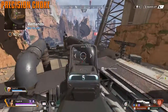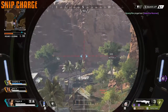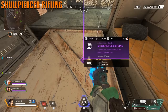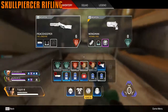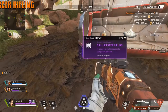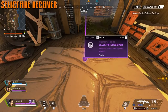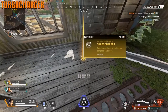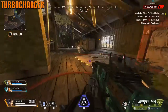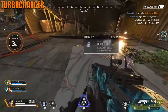The hop-up on the Triple Take makes it a charged sniper — when fully charged it fires one single beam dealing more damage instead of the three-shot spread. The Skullpiercer rifling attachment makes your Wingman and Longbow beasts — the Wingman hits around 100 damage on a headshot, which is massive. The Select Fire Receiver lets you put a gun on auto-fire. The Turbocharger hop-up for the Devotion makes it an instant laser cannon, cutting out the spin-up time for a lot of damage output.